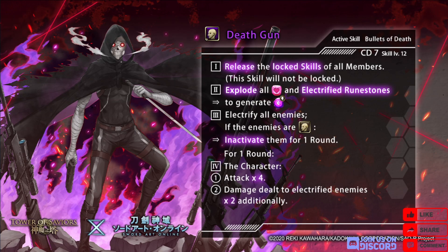First off we have a new horror stage and the associated card Death Gun, a dark human. CD7, release lock skills of all members. This is not that special but useful in some situations, especially considering this is a GGO card of which there aren't that many right now. Explode all heart runestones and electrified runestones to generate enchanted human dark runestones — that's fine. Electrify all enemies and if the enemies are human, inactivate them for one round.